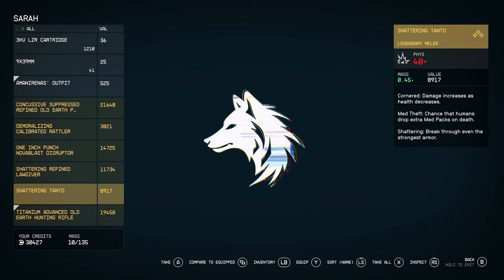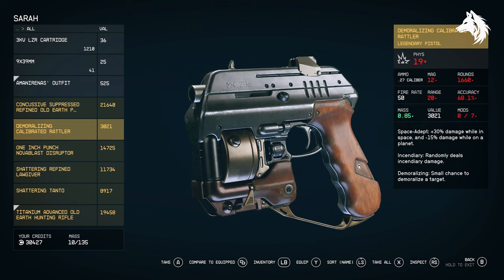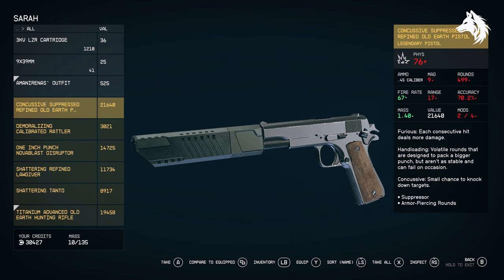Hi guys, Ron here. Welcome back to another Starfield guide video. Several people have asked me how the weapons and armor variants will work in game, meaning the names and the prefixes that come before the name of your weapon and armors. Like the Old Earth Pistol is called here Concussive Suppressed Refined Old Earth Pistol, and so people have asked what determines those names on your gear. The answer is there are several factors that change the names and prefixes on your stuff, so let's take a look at the three options.